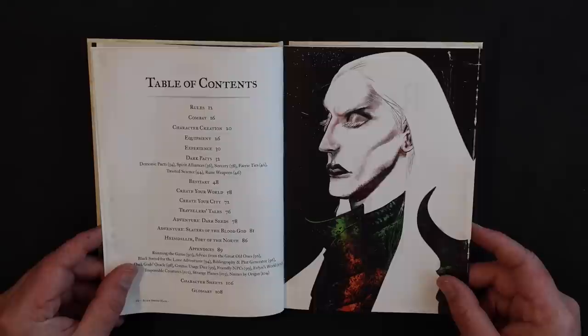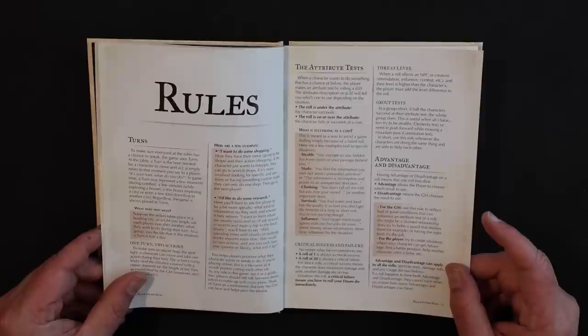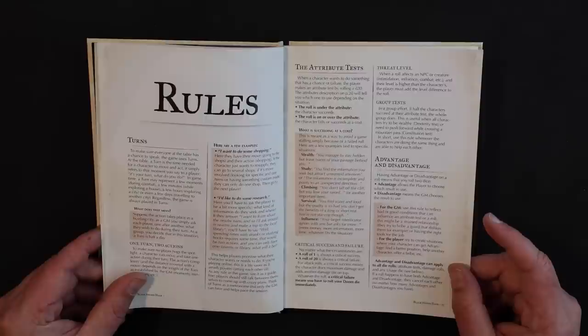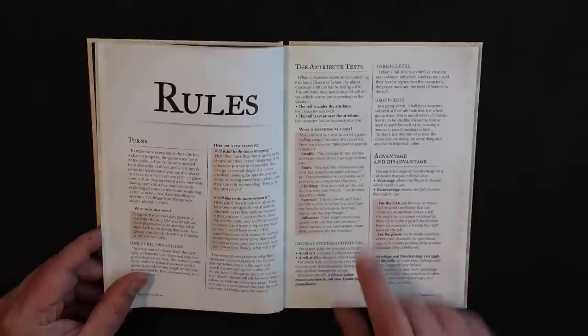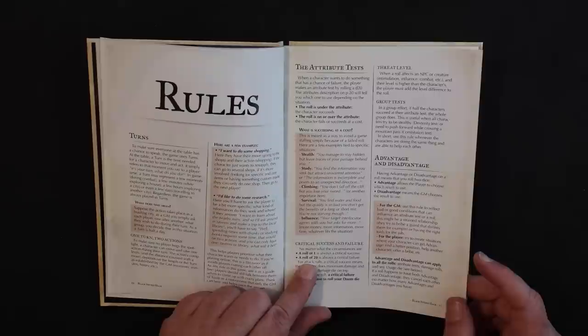Black Sword Hack is Elric in everything but the IP. The core mechanic is attribute tests — you roll under your ability score on a d20 to succeed. We use the six traditional ability scores: strength, intelligence, wisdom, dexterity. If you don't succeed, there's this great mechanic where you can succeed at a cost. For example, with stealth, you manage to stay hidden but leave traces of your passage behind you. A failed roll doesn't need to derail the fiction, and I love that.